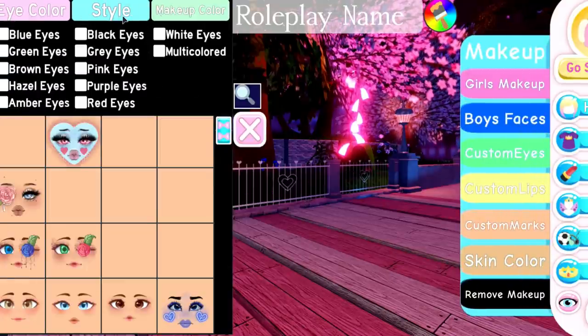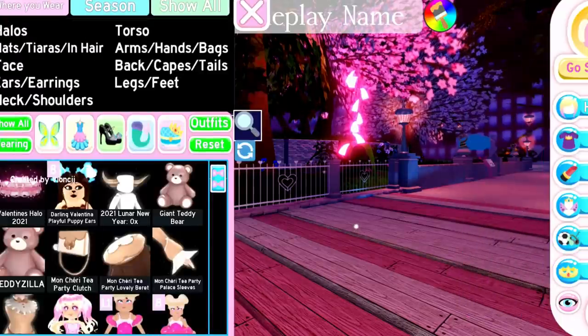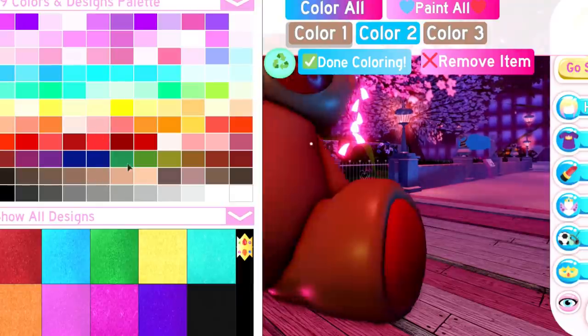For your face not to show, you need to go over to your faces, then go to Sleepy, and select the invisible face. That's how you can become completely invisible.